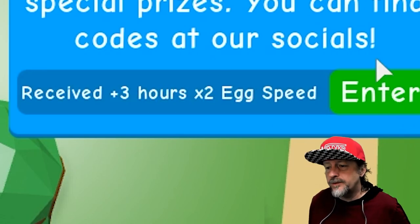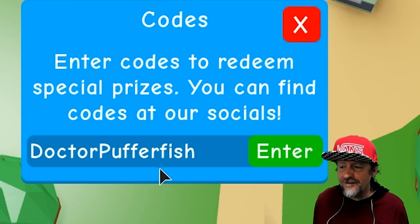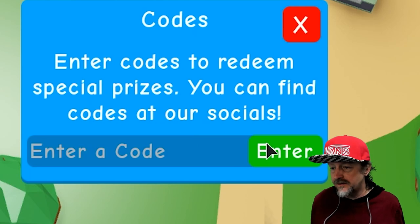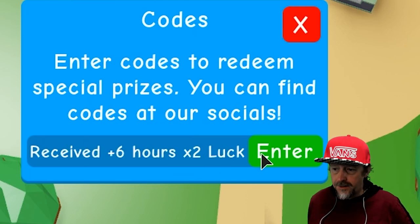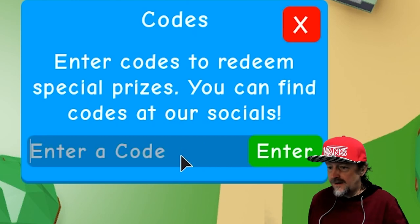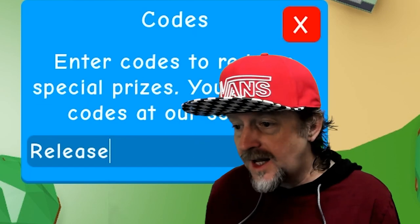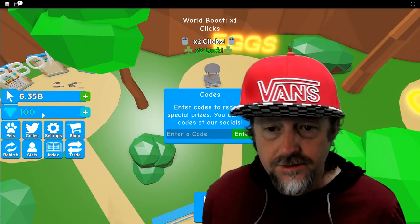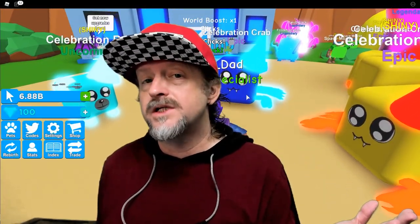Next code: 'dr puffer fish' — that must be a YouTuber. Do you guys know who that is? Leave a comment for Dr. Puffer Fish shoutout! Next code: 'sorry' — boom, 6 hours of double luck. And the last code is 'release,' which is obviously the first code that came out — boom, 100 gems. I didn't even know there were gems!